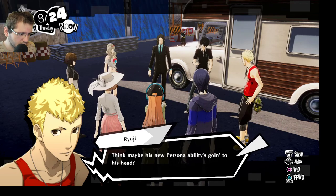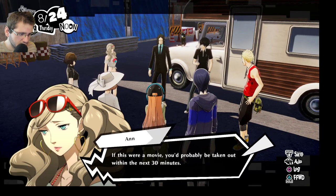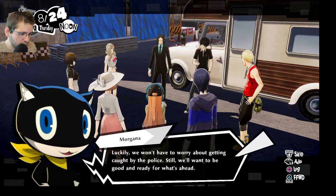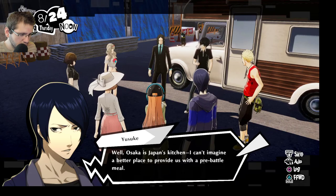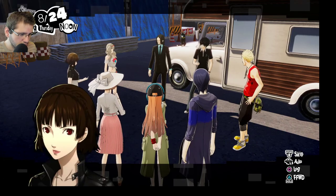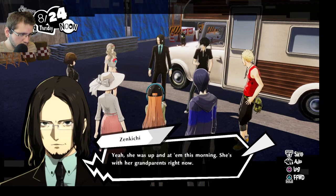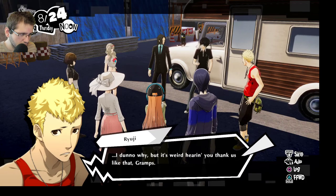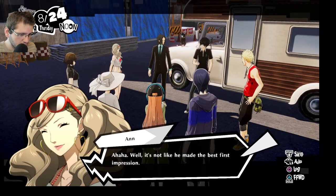The team jokes about Ryuji's newfound boldness. 'Think maybe his new persona ability is going to his head?' Ann quips: 'If this were a movie, you'd probably be taken out within the next 30 minutes.' Ryuji: 'Give me a break — I'm just saying we should be ready.' Morgana: 'Luckily, we won't have to worry about getting caught by the police.' Yusuke: 'Osaka is Japan's kitchen — I can't imagine a better place to provide us with a pre-battle meal.' Zenkichi confirms Hana is safe with her grandparents and thanks the team.